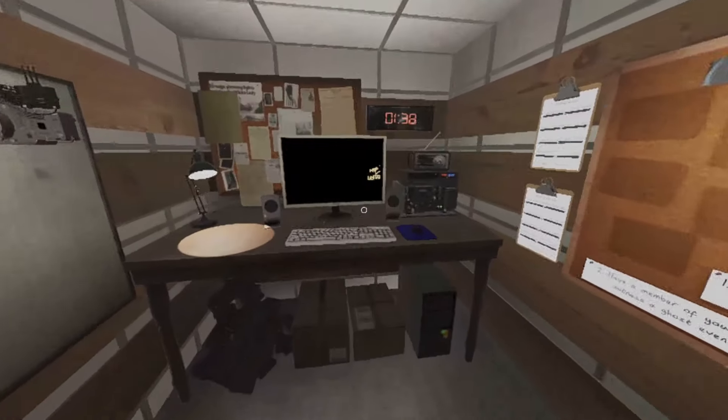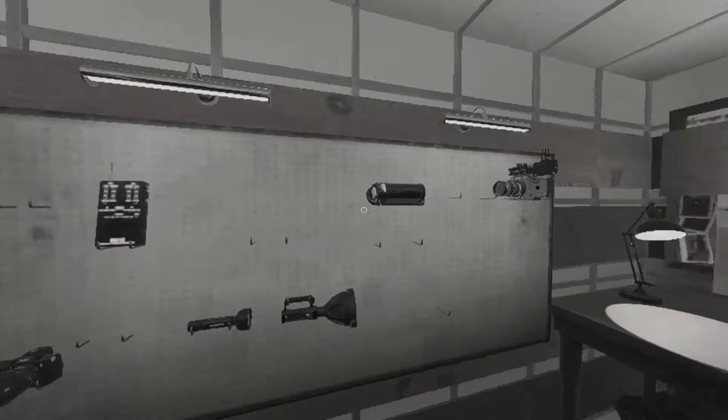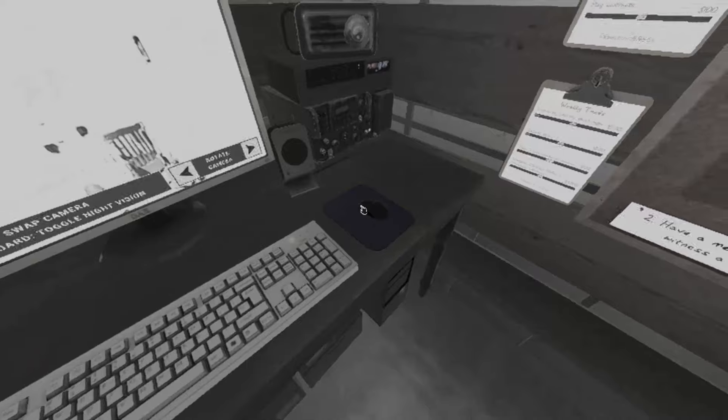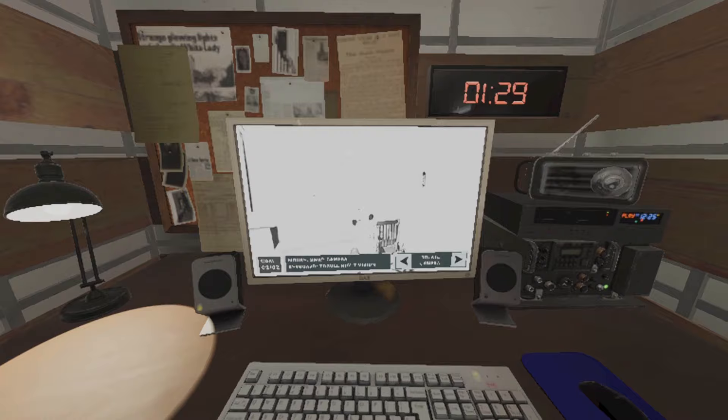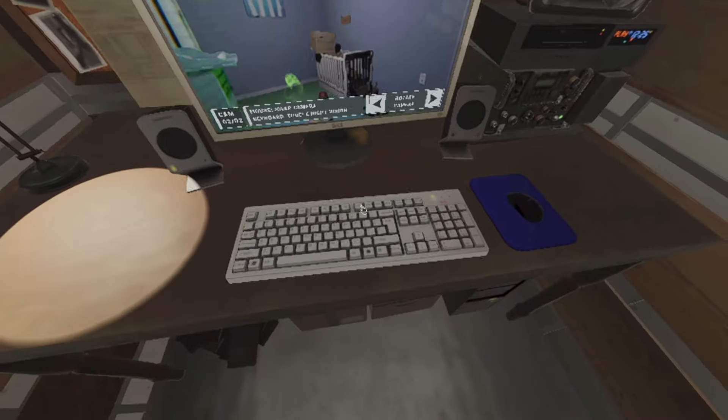Hello guys, continuing on with our series. If you remember from episode 1, the idea of this series is to fill out every single box in this sheet with the ghost, the time, and the attempts it took. Make sure you like and subscribe to have a higher chance of seeing this sheet done at the end of the series.